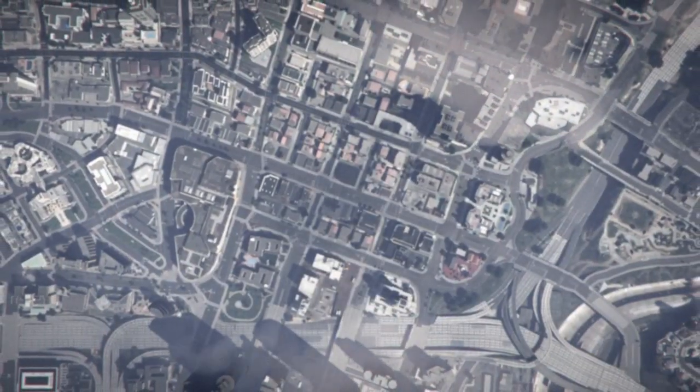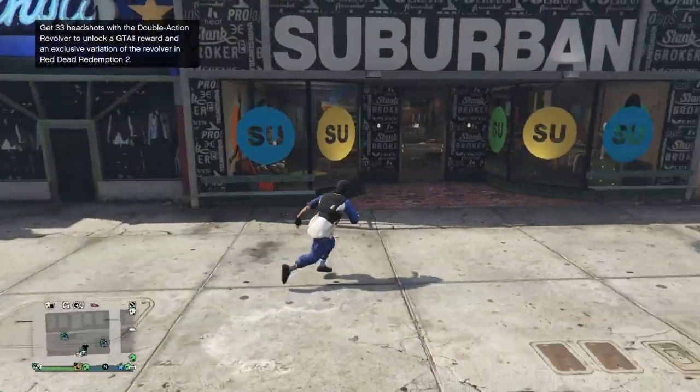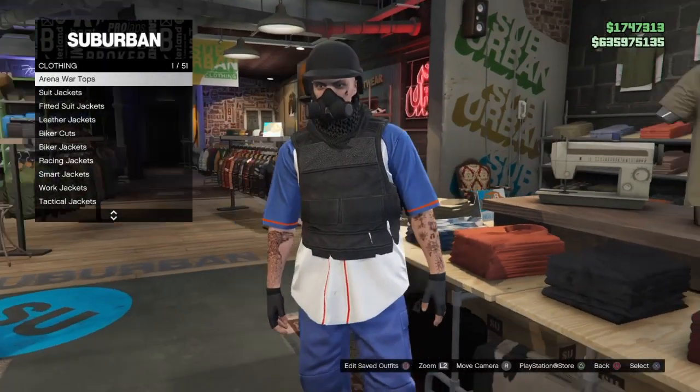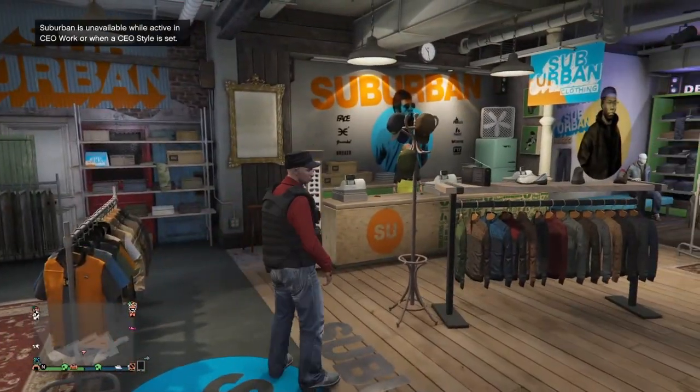Once you're done, simply quit from the mission and you'll load back into the online lobby. You should spawn in your outfit from before you registered as CEO. Then go over to any section and press right on the d-pad, and wait until you get kicked for being in the CEO outfit — as you can see, I just got kicked here.